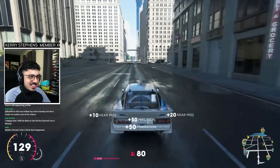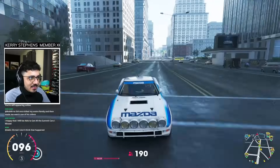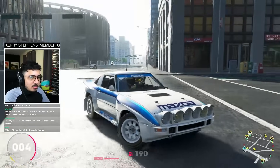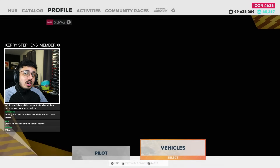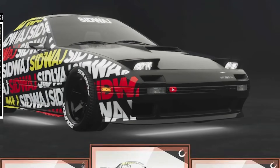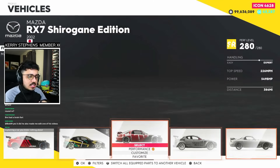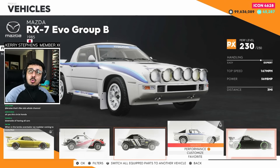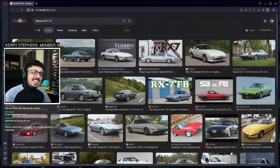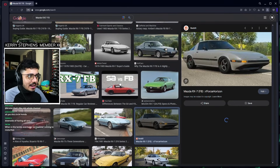This car right here isn't any ordinary Mazda RX-7 — you can tell just by looking at it. This clearly isn't the round Mazda RX-7 that everyone recognizes; it's not even the FC. The one everyone recognizes and loves is the FD. This Mazda RX-7 is the FB — the Rallycross Mazda RX-7 FB.